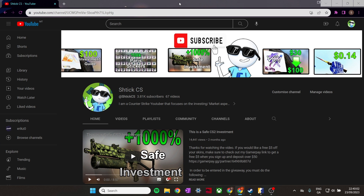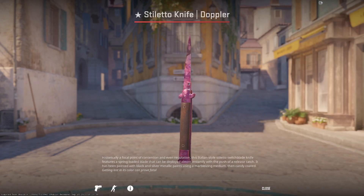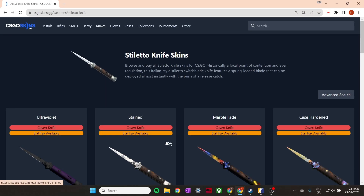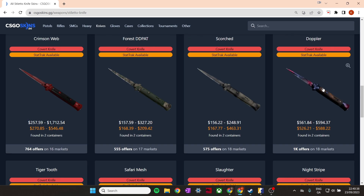Now let's talk about some knife investments. The knife I'm giving away is actually a pretty good investment — this is the Stiletto Doppler Phase 2. I think Doppler knives in general, with how they look in CS2, are good long-term investments. Of course, you want to go for Dopplers that are no longer actively dropping. The Stiletto is a great example of this — let's have a look at the Stiletto knife and the case you can get it in.